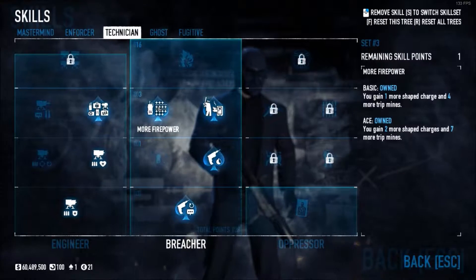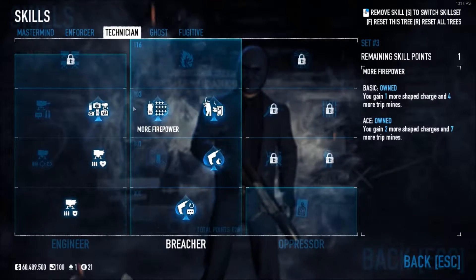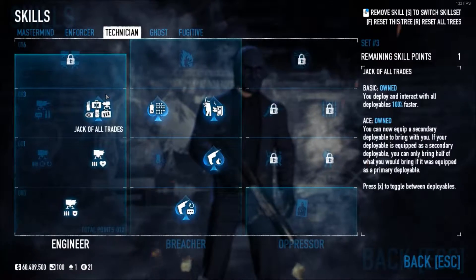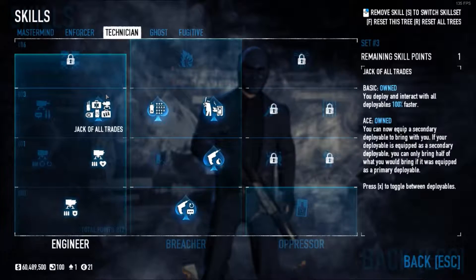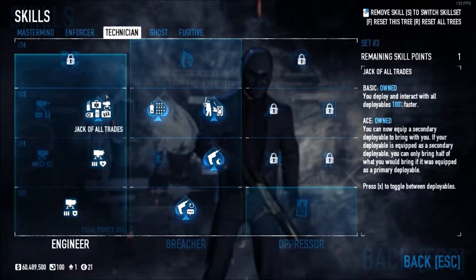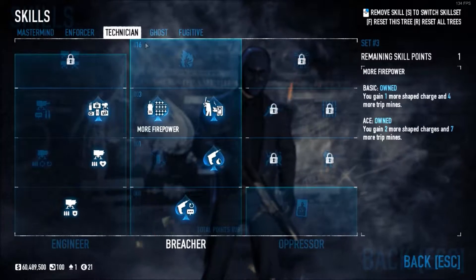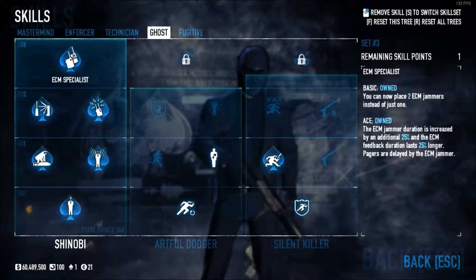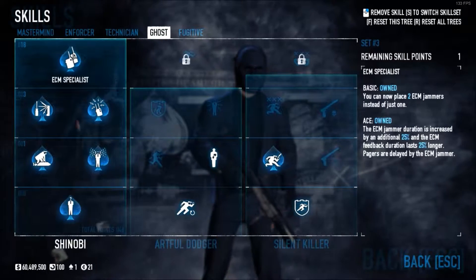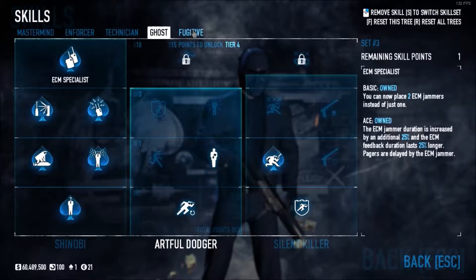If you want to do it loud and quickly, you can pick up more firepower. In combination with Jack of All Trades, you can pop down an ECM, rush to the nearest safe, put down one of those trip mines, and hope that it's in that one. Because I believe there's almost always a Titan safe, and a Titan safe cannot be blown up by C4. If you're going for the bags or you just want to feel safe, pick up some ECM skills and make sure to level up your ECM jammer so you can use that more effectively.